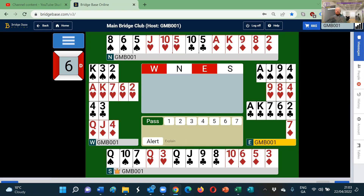We see that it starts here with the east hand. East has 7, 8, and 12 points, unbalanced, and has a singleton. So it's obviously going to open a club.